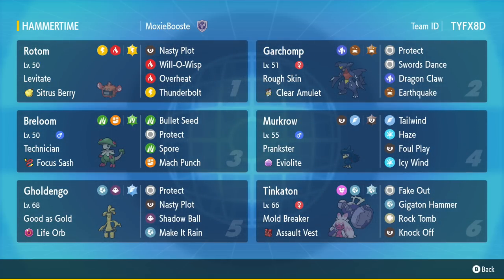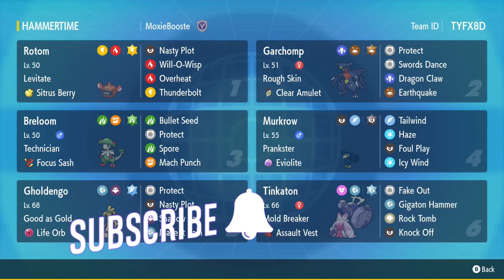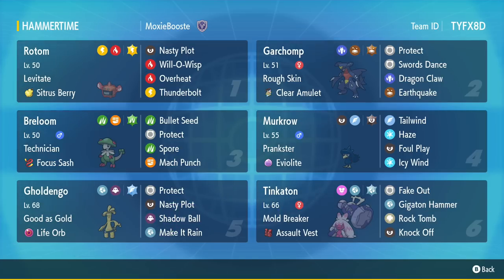It is a team built around support Assault Vest Tinkaton. The only major changes I've made to this team are that the Golden Go is now Terra Flying to better take advantage of Nasty Plot in the face of Garchomp, and Tinkaton is now running Assault Vest Mold Breaker rather than Own Tempo. Let's go ahead and get right into the team breakdown — the code is on the top right for anyone who wants to use it.